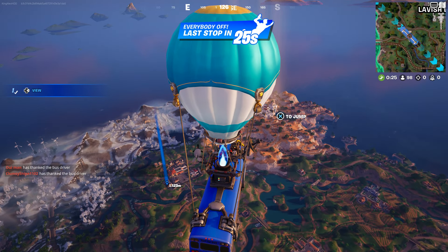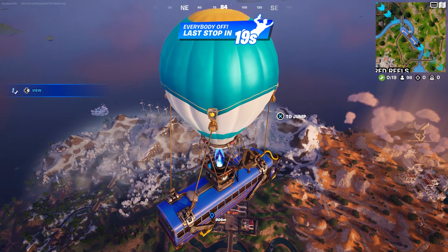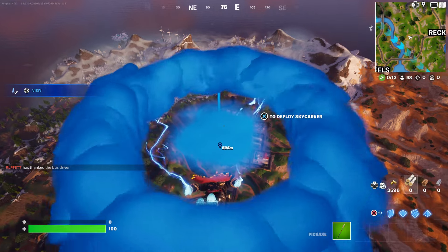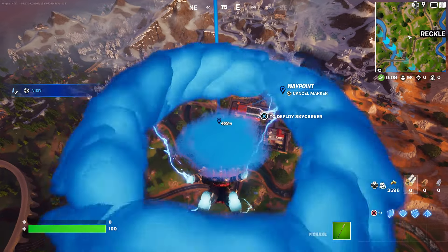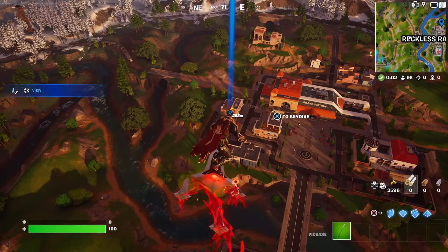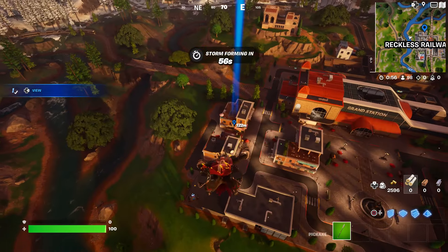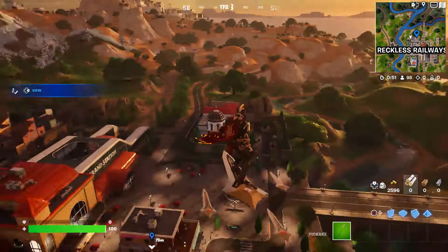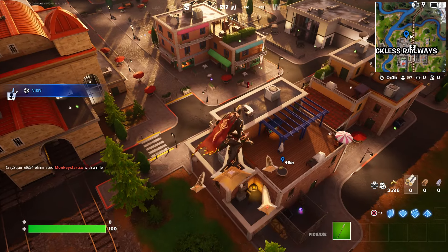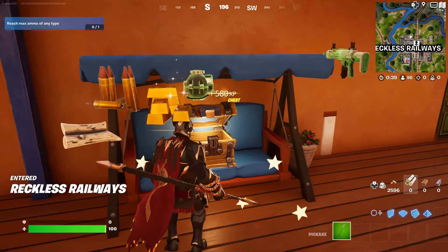Please be patient — we're gonna jump out of the Battle Bus. Once we jump out we are now going to open our glider. Give it some time and open the glider. Then the next thing you're going to do is open at least two chests. Make sure you look around just in case, because some players might kill you — you don't want to die.